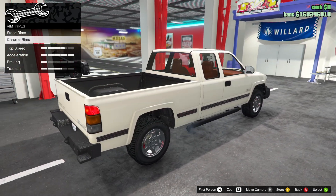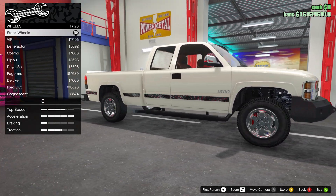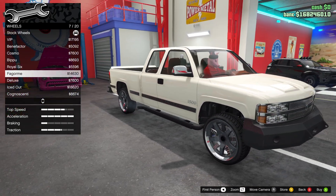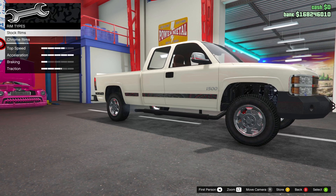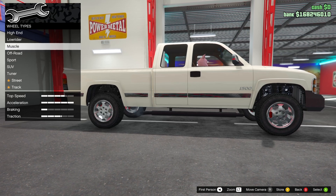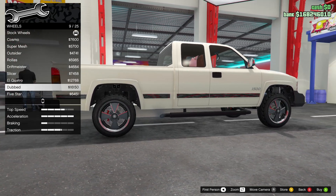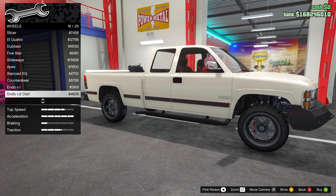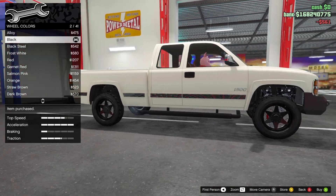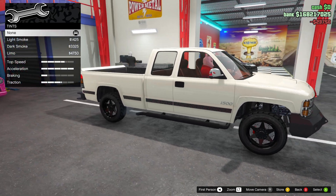For rims, most of these SUV rims look absolutely horrible — the tires are so thin and the rims so wide, they look like donk rims. Let's have a look in the Tuner category — that's probably going to be way too extra for this truck, but the Chicane rims actually look kind of nice. I'm going to go with those. Bulletproof tires — why not.